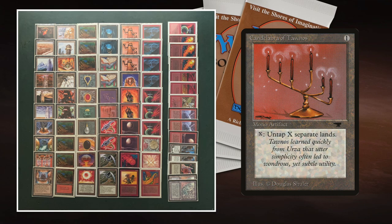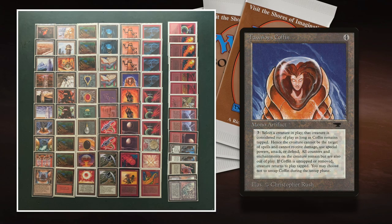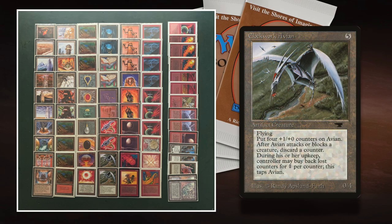There's also Tannas' Coffin from Antiquities. Pay three and tap it to put a target creature in the coffin — it's considered removed from play but takes all its auras and counters with it. You can choose not to untap it, but if you do untap it during your untap step, the creature comes back into play tapped and all ETB triggers go off again. So a Tetravis in the coffin comes back with an additional three plus one plus one counters on top of any it already had. Tannas' Coffin goes great with Triskelion, Tetravis, and Clockwork Avian.